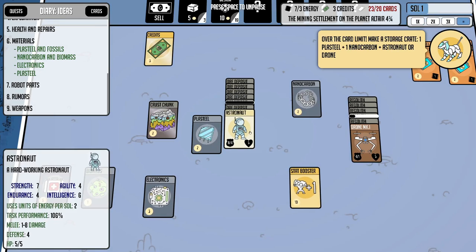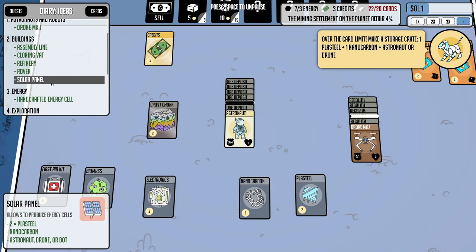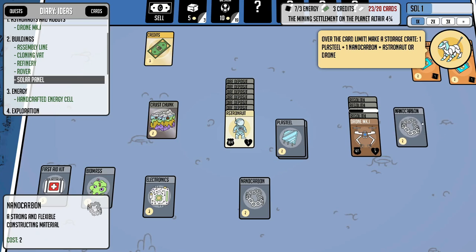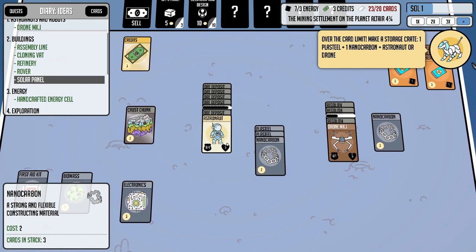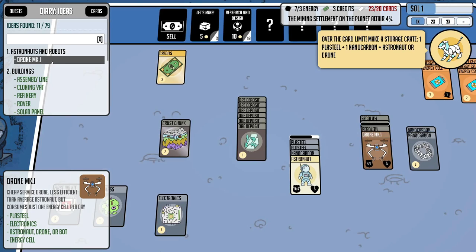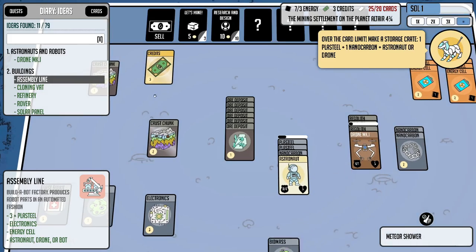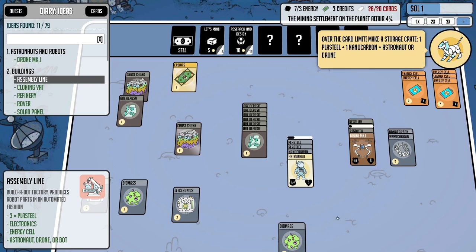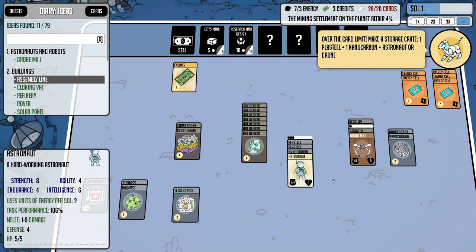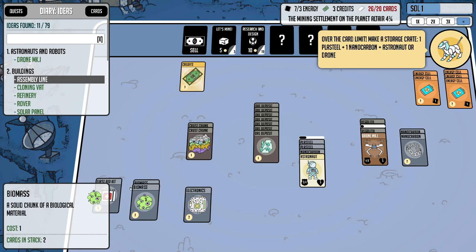We got ourselves some electronics — very good. The stat boost only takes a split second. For the solar panel it's two plasteel and a nanocarbon — we're almost there. Nanocarbon is a great resource you'll want a lot of. We should also get a second drone dedicated to the solar panel itself. Oh look — we're getting a meteor shower! It actually gave us an extra ore deposit and two more crush chunks, which is very very helpful.